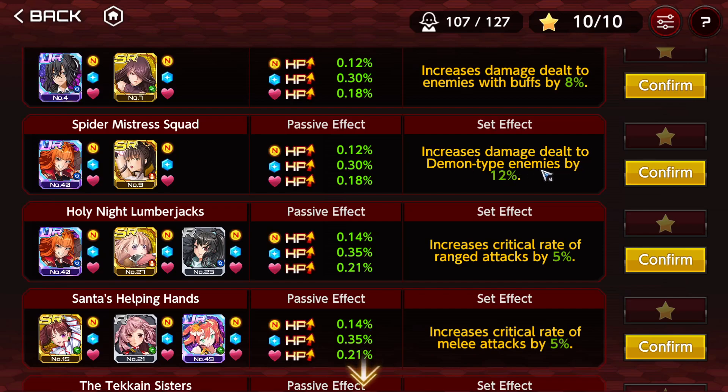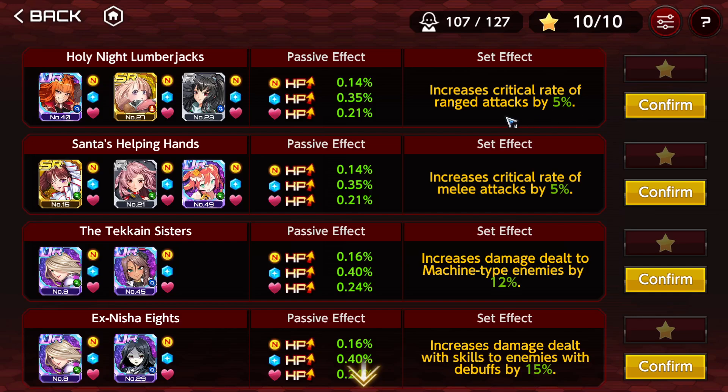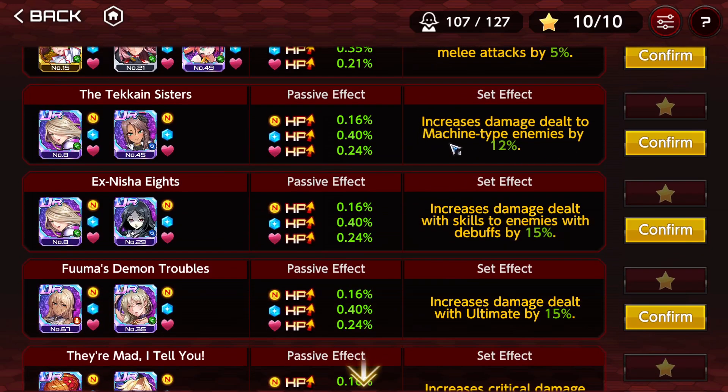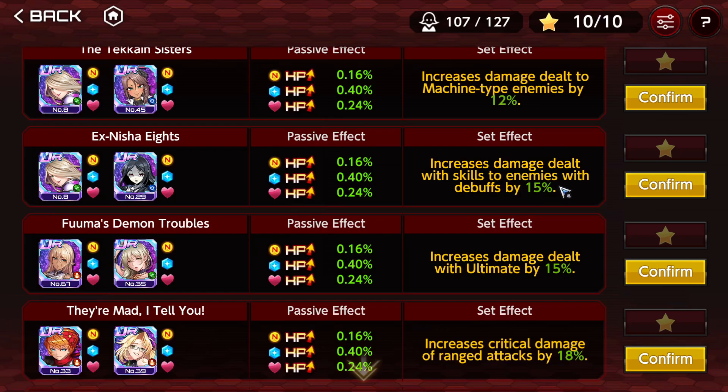Spider Mistress — increased damage dealt to demon type enemies. We have variations for machine and human as well. These are usable, similar to the VR formations that give a 12% damage increase, but it's a bit low because it's barely beyond 10%. Increased critical rate of ranged attacks by 5% — pretty bad, since critical rate doesn't directly increase your damage the way critical damage does, and you can handle that with enchantment.